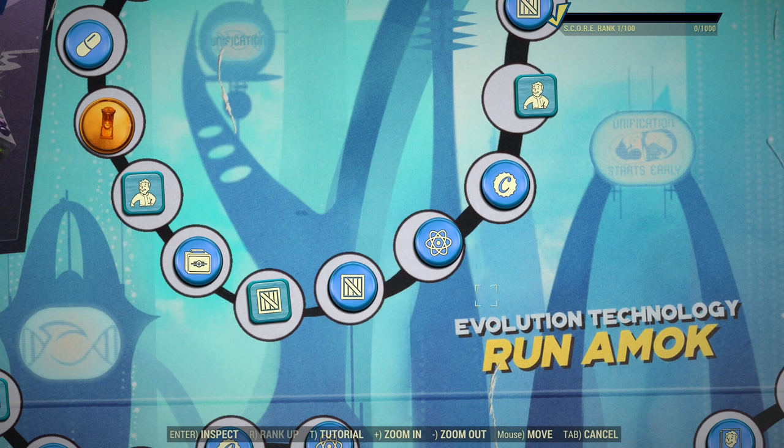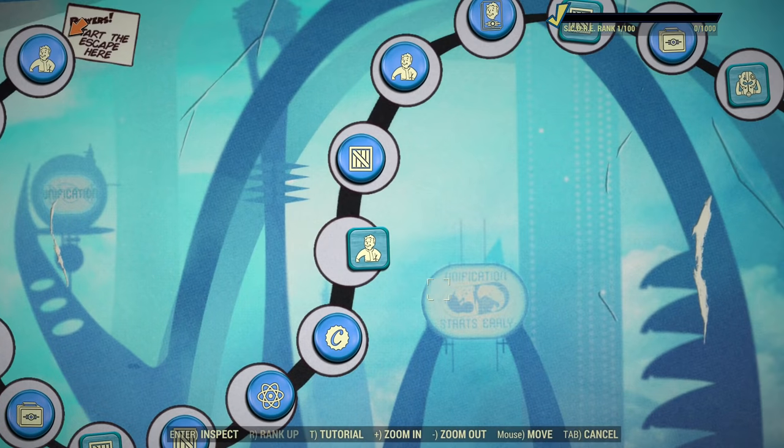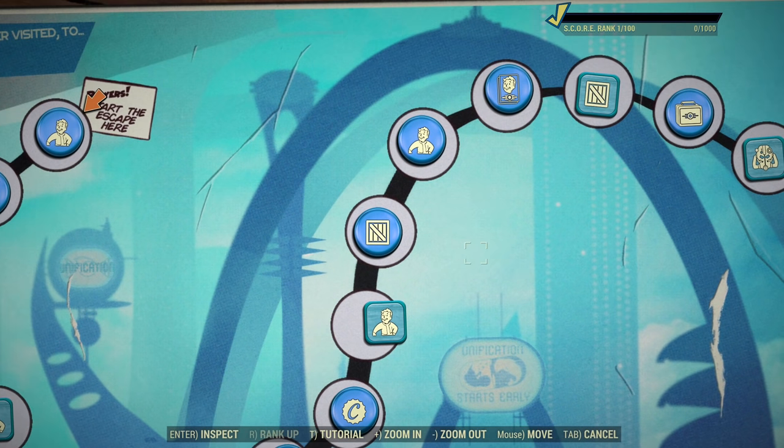A Legendary Module — that's useful. Next we have Atoms, Cups, only 500, that's not too much. A Charmer Hat — if you like it, I don't think I will be wearing this hat but it's here.